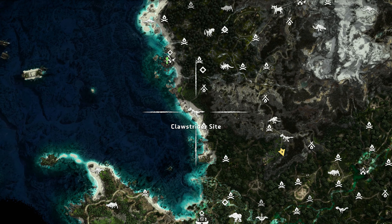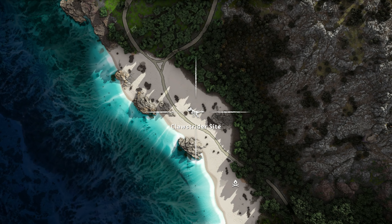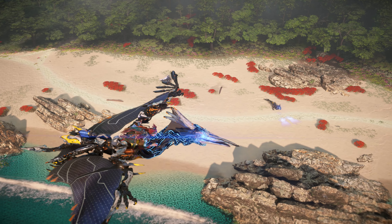The fifth and final regular variant site is located on the beach just north of The Rot. Here you can find some Clawstriders with no other machines in the area.